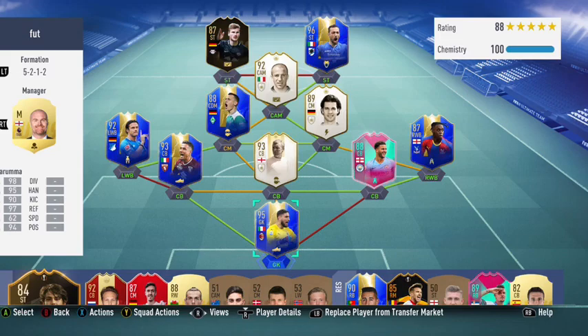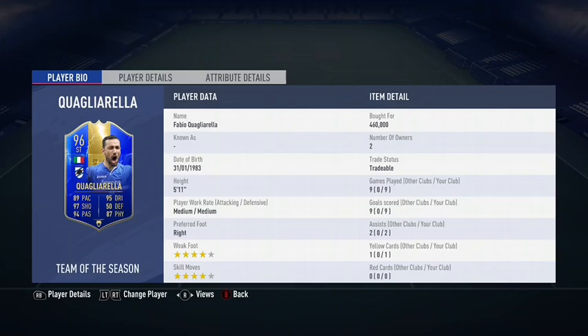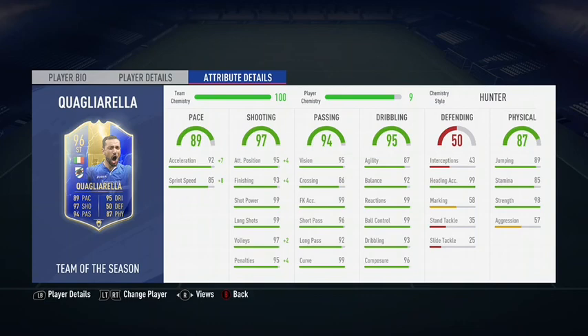Let's take a look at his in-game stats. He has a four-star weak foot and four-star skill moves. In nine games for me, he scored nine goals and got two assists. He's 5'11 with a preferred right foot and medium-medium work rates. His main pros are obviously his shooting, which is 97. His passing is really good and so is his dribbling.